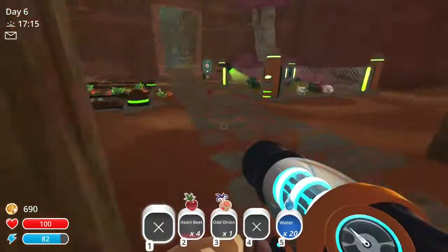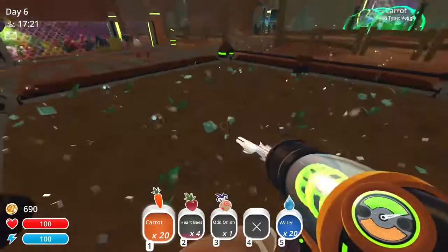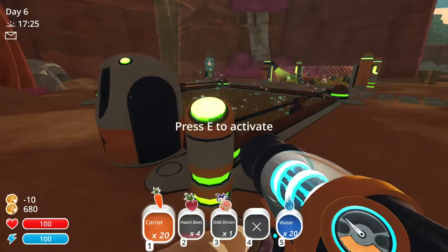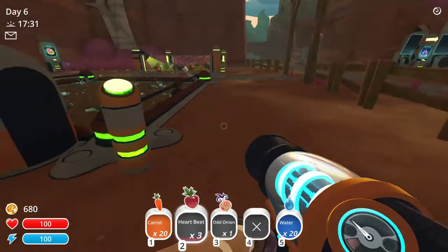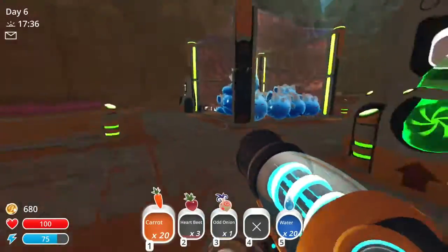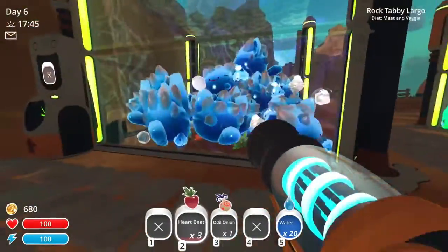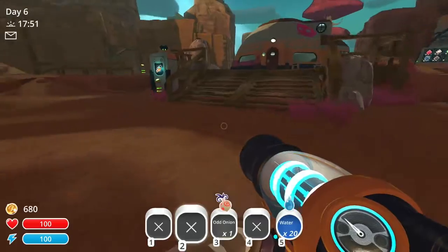There you go guys, eat up. Okay so we picked up all this — now we will remove the crops. There, now we have heartbeats growing in there. Give you guys a full stack of these, and I suppose we'll give you the heartbeats too — we don't need them. We got the plot growing.